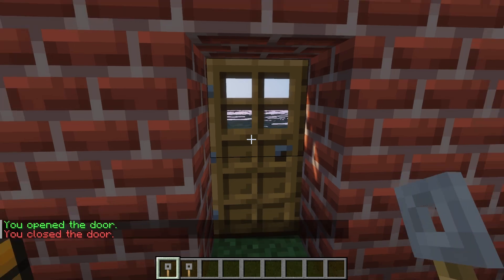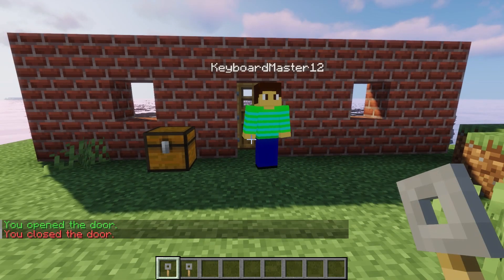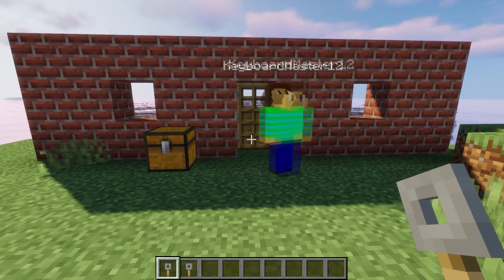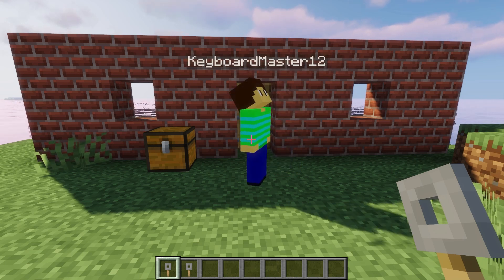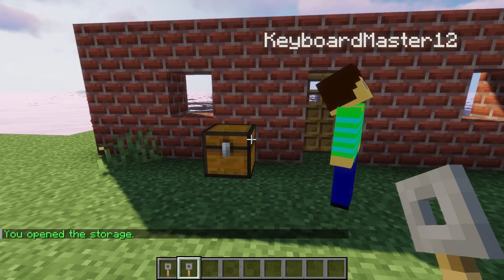Now with the front door if I keep it closed by right clicking, the other player cannot now open the door no matter how much they try. Along with that they're also not going to be able to break the block underneath it. The same goes with the chest and you can of course unlock it for them to use again.